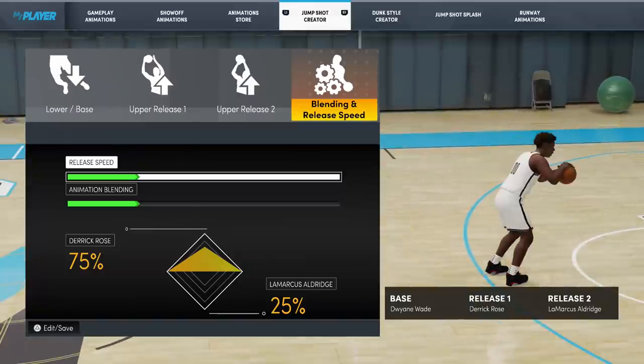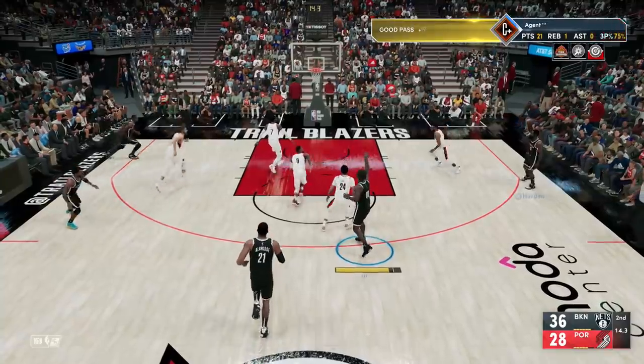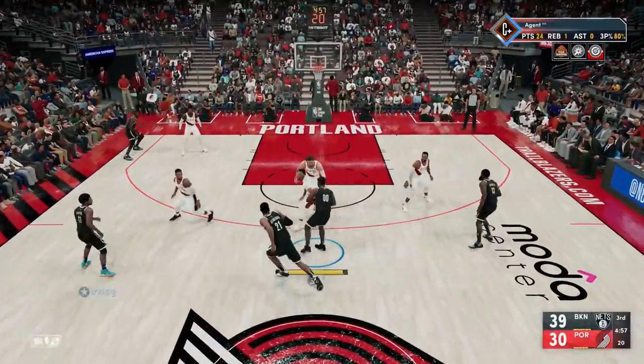I have a second jump shot, though. This one was more for MyCareer, but you guys can try using it on the park. This is a slow release — 75% Derrick Rose, 25% LaMarcus Aldridge with a Dwayne Wade base. Something about that Dwayne Wade base is crack cocaine. I can't get enough of it.